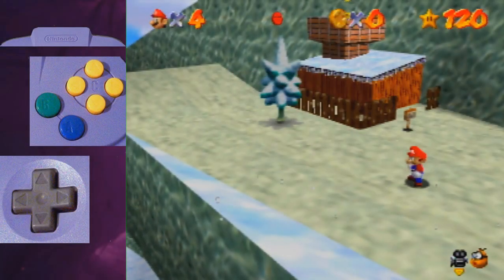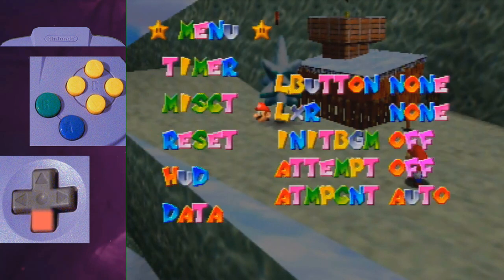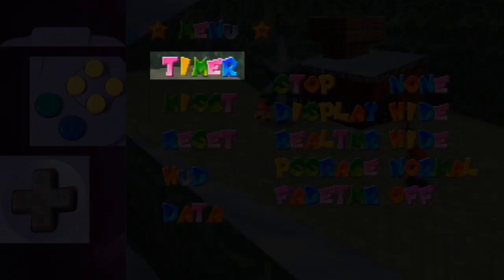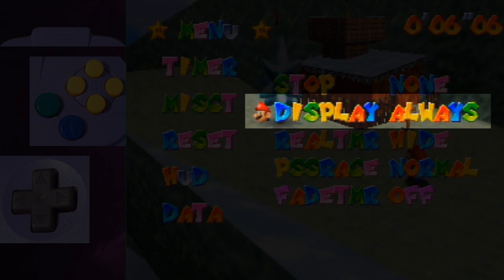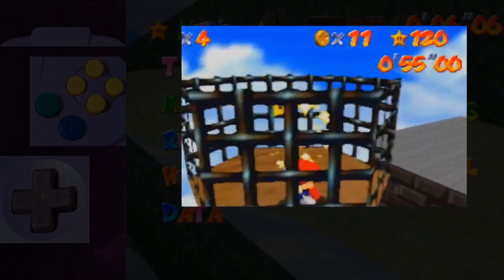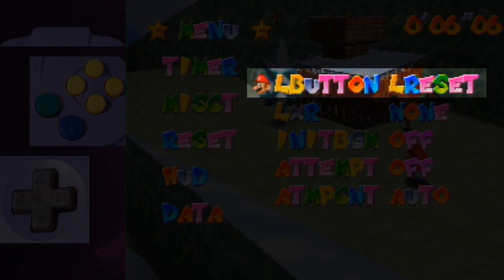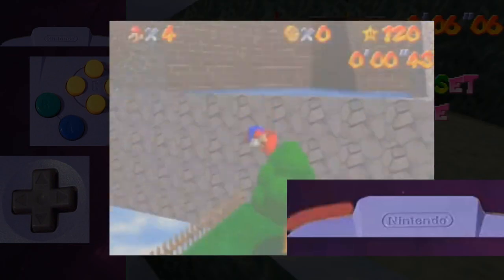Now the most important settings. Press D-pad down to open the menu and go into the settings menu. You have different categories in which you can scroll through different settings. In the timer category, by using C-right and C-left you can switch the display setting to always — now the timer will always show. Go to stop and select X-cam; that means the timer will stop once you land on the ground when collecting a star. Now go to the reset section and for the L button select L reset, level reset. Now you can press L to quickly reset the level.